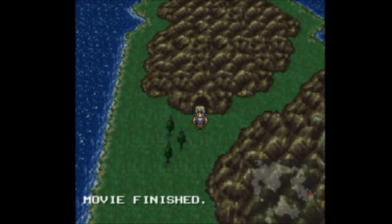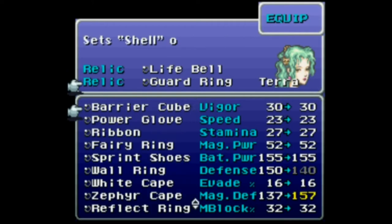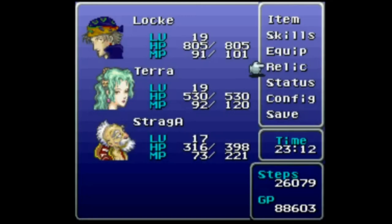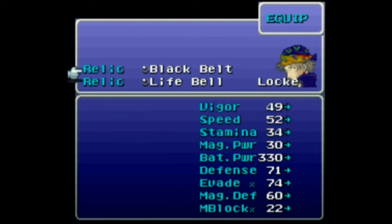Hopefully I shouldn't need any in-battle healing. Equip, top slot, all the way down to the bottom — gotta get that Light Bell on someone because it's just so useful. Lots of status effects and the five stamina certainly won't hurt — not when she has... Light Bell on. Relic, up one — Lock. Equip, top slot, and let's shove the Black Belt on him so that he can hit those bugs a little bit better.